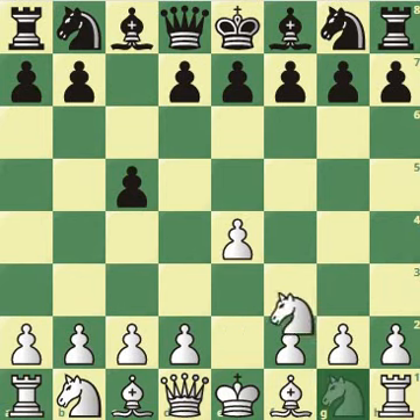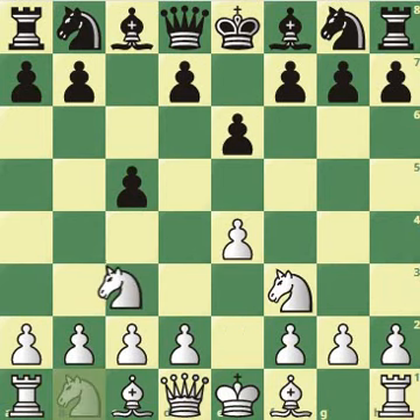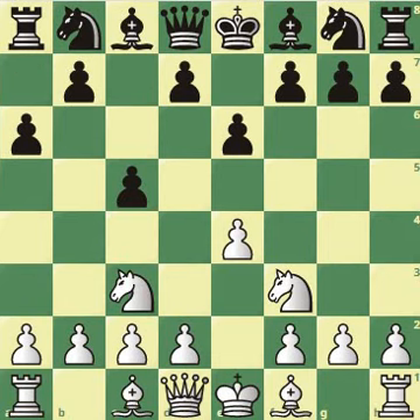After e4, c5, Nf3, and e6, Nc3, one of the main moves here is a6.